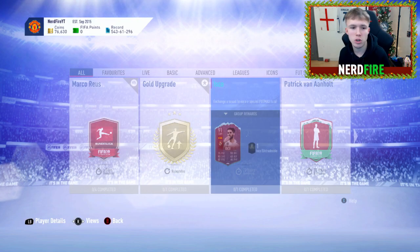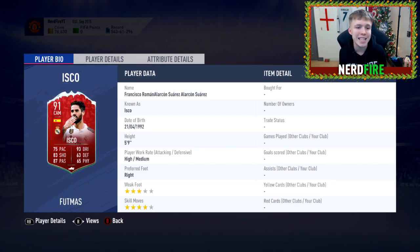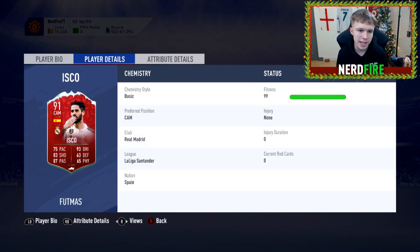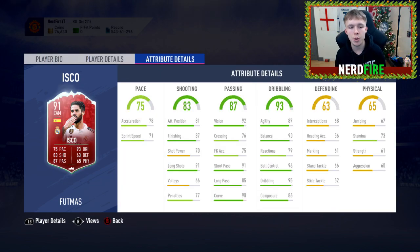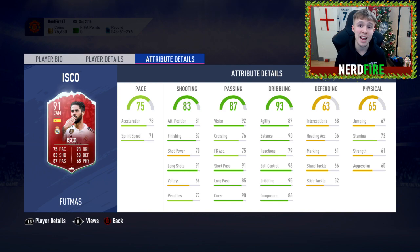The last one is the 91-rated Footmas Isco. His card has 75 pace, 93 dribbling, 83 shooting, 63 defending, 87 passing, 65 physical — three-star weak foot, four-star skill moves, CAM with high/medium work rates. Outstanding attributes include 87 finishing, 91 long shots, 90 curve, 91 short pass, 92 vision, 90 balance, 96 ball control, 95 dribbling, 86 composure. Stamina is fairly low, but overall a very nice card.